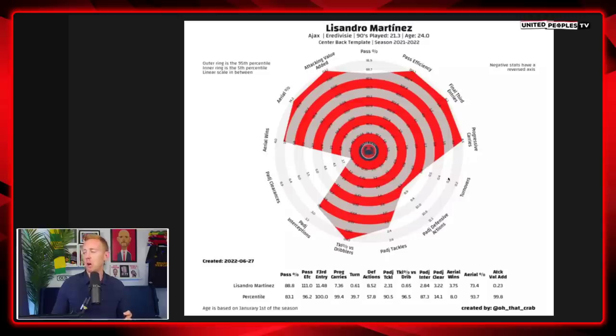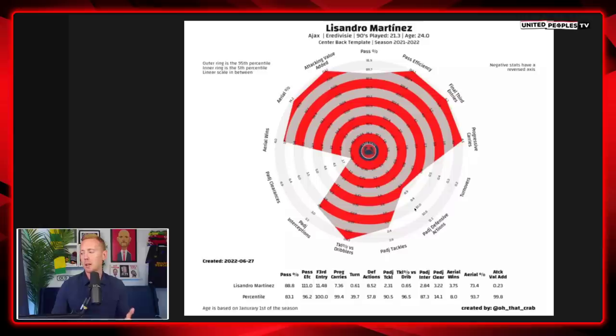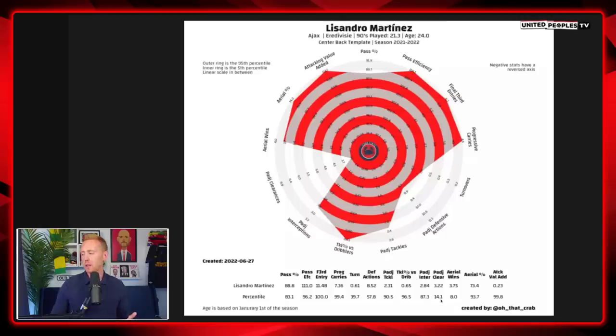In terms of turnovers he does lose the ball on certain occasions. His defensive actions — he's a defender, yes. But look at his tackles: 90th percentile, very good. Tackle percentage one-versus-dribbling: nearly one of the best. Interceptions: decent. Clearances: not many, because he's not the sort of defender who sits really deep and just bombs the ball forward — that's not what he does.